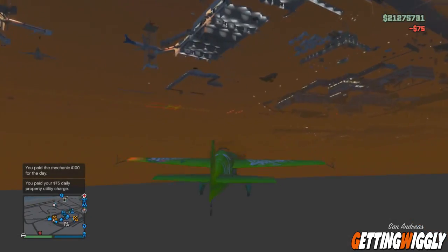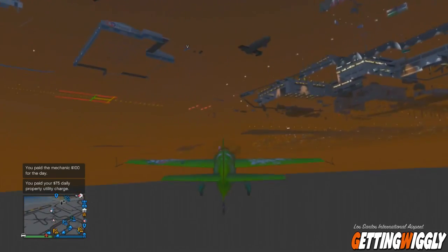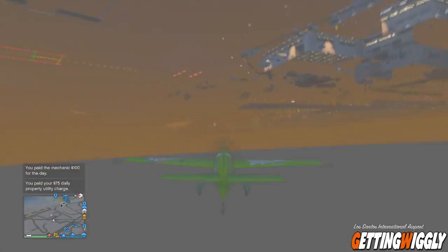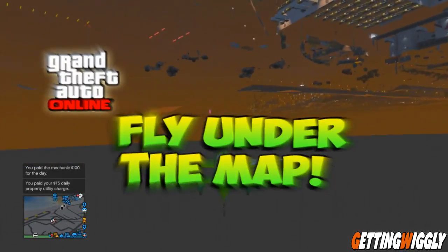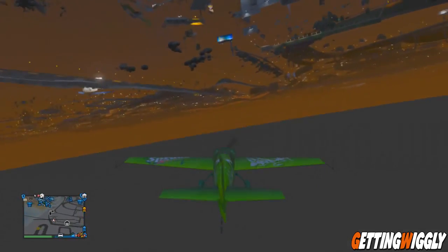What's going on guys, Wiggly here bringing a new glitch on GTA 5. Now this one's a pretty easy and fun one to do if you guys are just messing around. It is basically a wall breach that you can breach through with an airplane, so you can fly an airplane under the map. So let's get right into it.